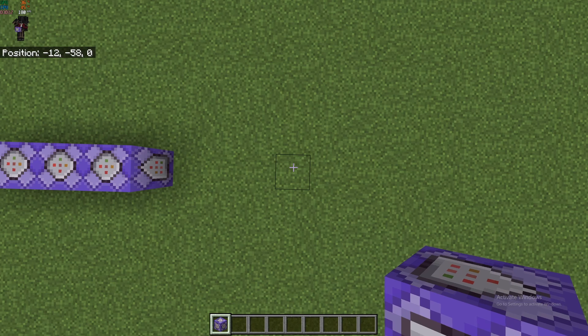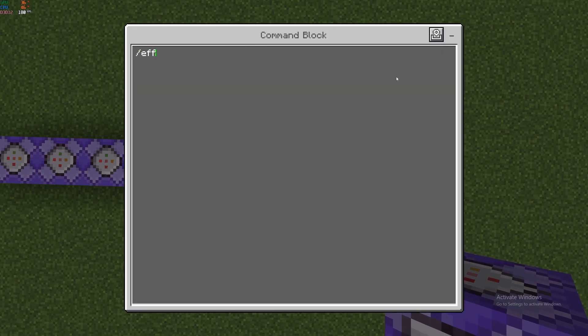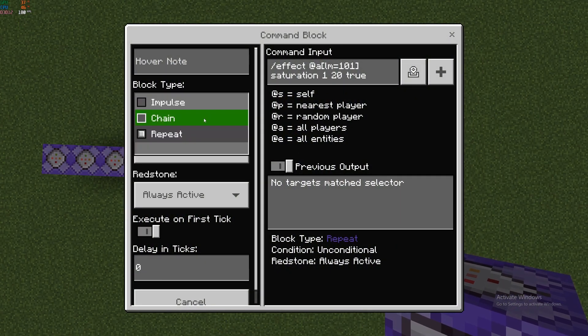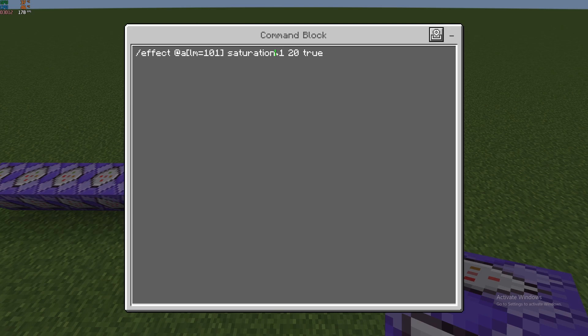Now I'm going to show you how to make a level cap. Make another repeating, always active command block. What I'm doing first is: when a level cap happens it's going to take away one level, but I don't want that level to be wasted, so I'm going to give everybody who breaches that level cap a saturation effect. Set the scores level minimum 101 — so if anyone has level 101 or above it will activate the command — saturation, one second, true. That should immediately recover all your hunger.